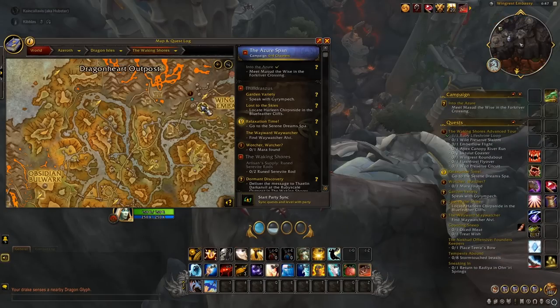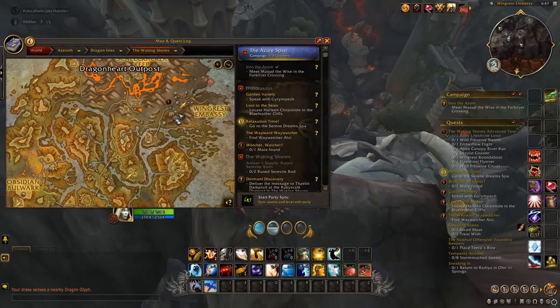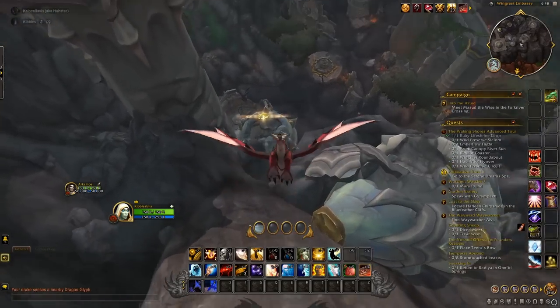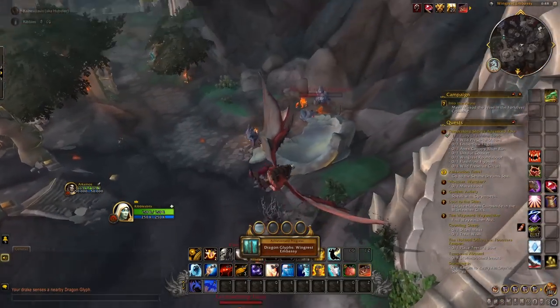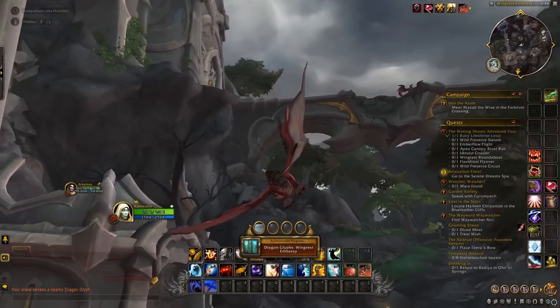The next glyph is going to be by Wing Crest Embassy. You'll find it on the top of one of these buildings right there — you can see it from here. Go down and there is that dragon glyph right by all these elementals on the ground.